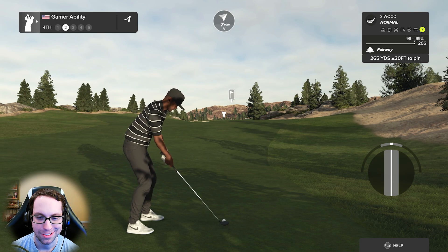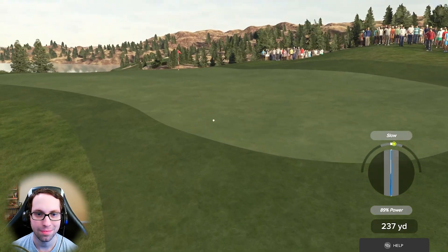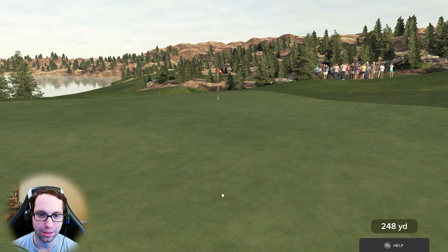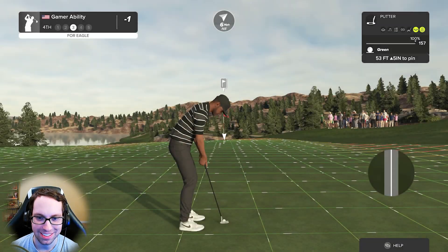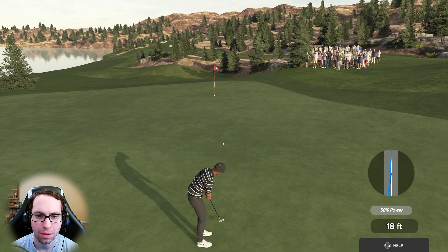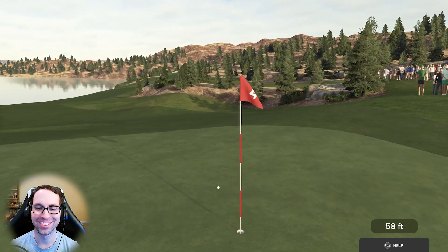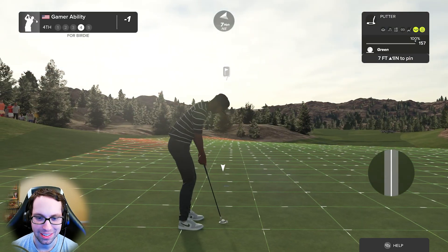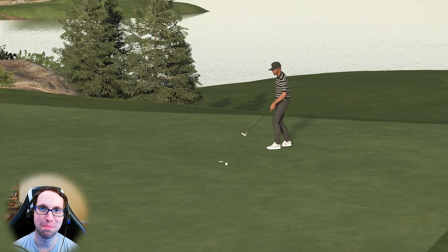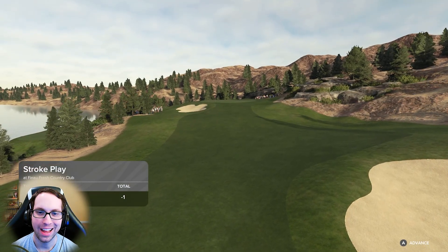265 uphill 20 feet — the fans are here to watch Finau do one thing at his dream course: an albatross. If we get an albatross with Finau, I probably retire right now. This could be the last Gamer Ability video. Okay, looks like we're going to be safe from retiring. Good shot though — on the green. 53 uphill five inches. Cut, it's gotta cut — so close. Good effort, can't be upset. That's a par.